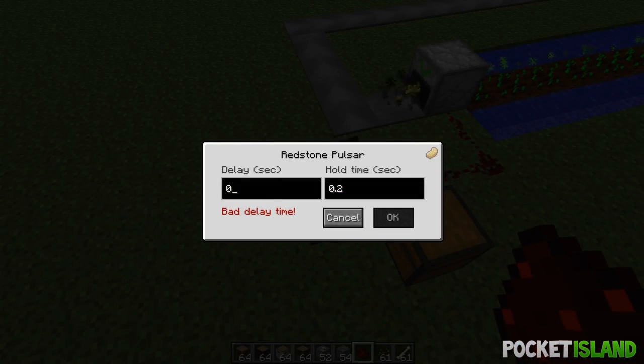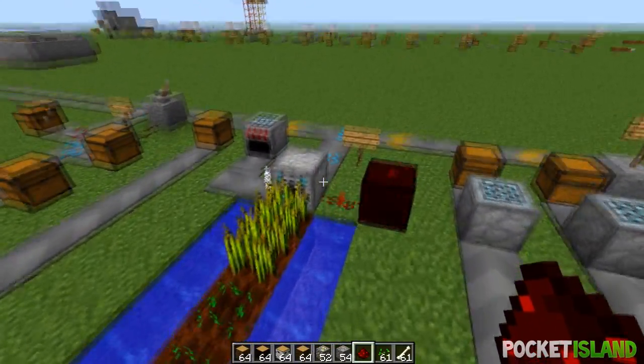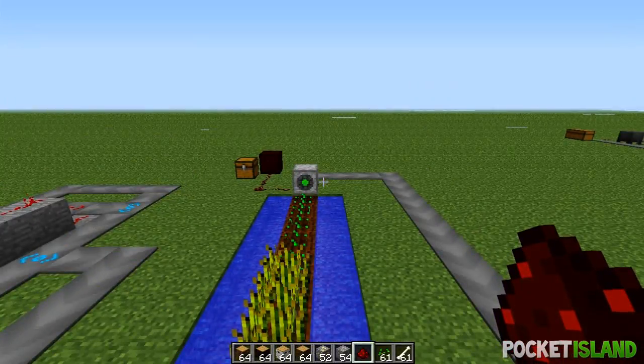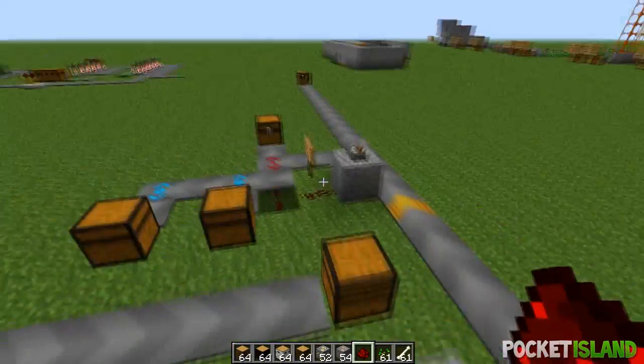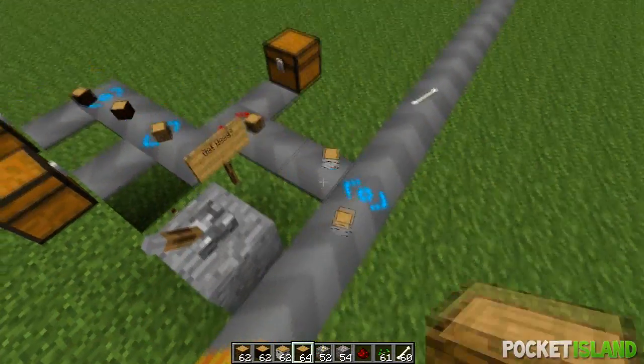We set the impulsor — 15 seconds is good — and it automatically takes the seeds and bone meal, plants them along the row, and then automatically harvests.